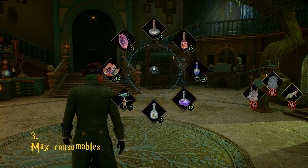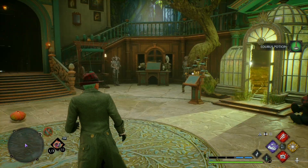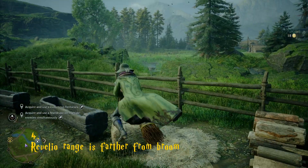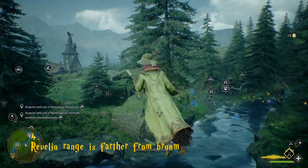The consumable item cap is 25 Wiganwell potions and 12 of each other item. Your Revelio range is significantly further while riding a broom.